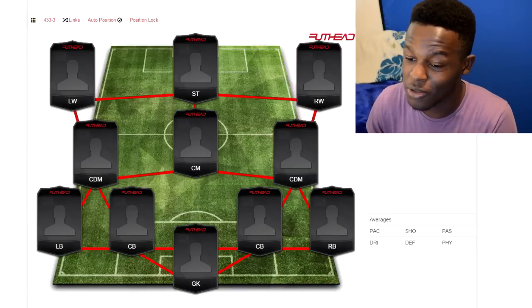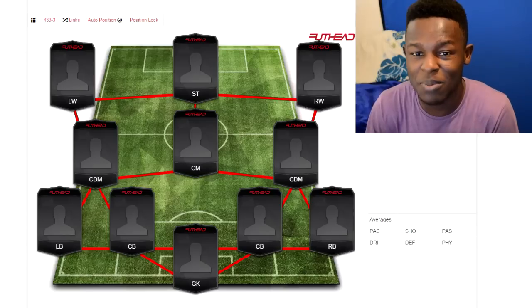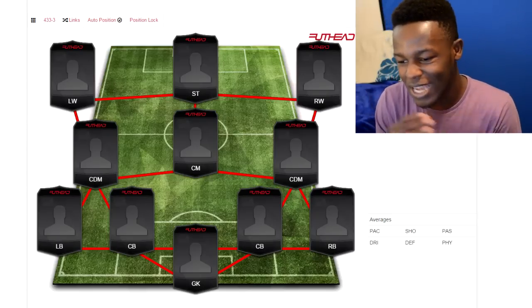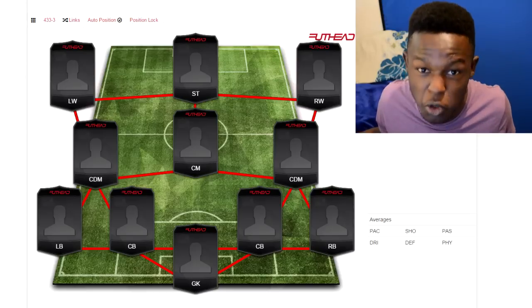I went with the 4-3-3 formation with the variant that has two CDMs, as you can see. I wanted that mainly because I like playing defensively at the start of FIFA, and when you're going to build a competitive team you need to use a formation that allows you to defend well, which is why I chose this.